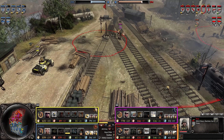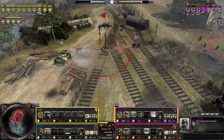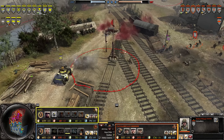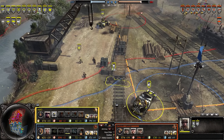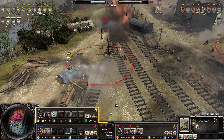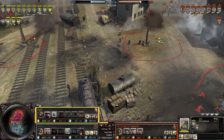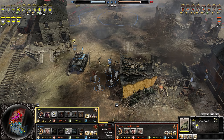Allies are capturing all three points and launching an assault with the Greyhound moving in with armor-piercing rounds. We have a Brummbar deployed as expected to push back this position. The Greyhound can't really take too many shots. With the bunkers gone, they need something to fight the infantry and the Brummbar is way more suited for that.